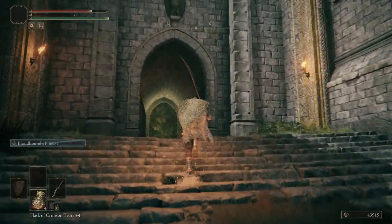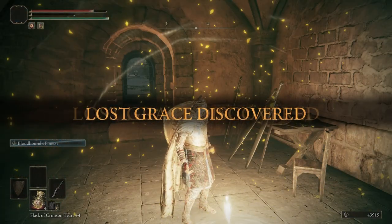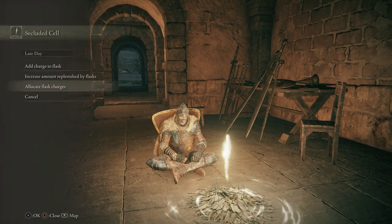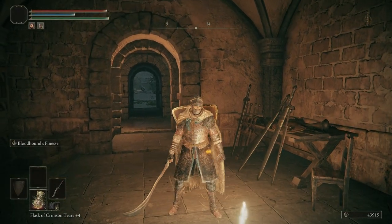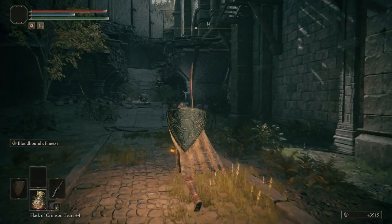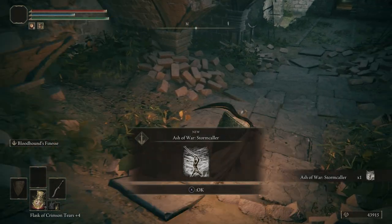We can see the boss room just over there, but we're not going in just yet. We're actually going to light this grace and sit at it. Add a charge to our flask and allocate over to seven Crimson flasks. Down over there you can see a Silver Scarab — we're going to take that out and then activate the summoning pool to the right of us. Try to lead it into the wall — makes it easier to kill. Get the Ash of War: Stormcaller, and activate the summoning pool.